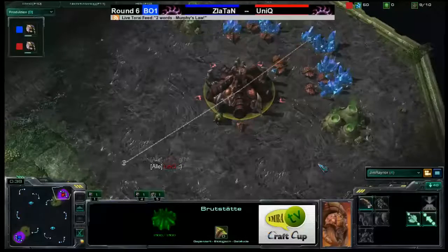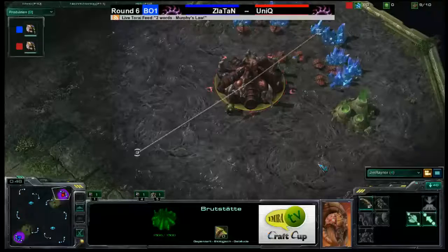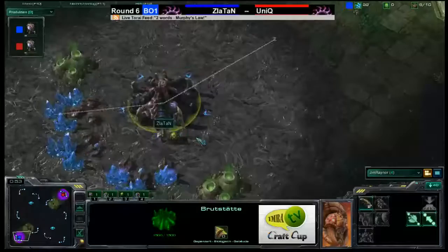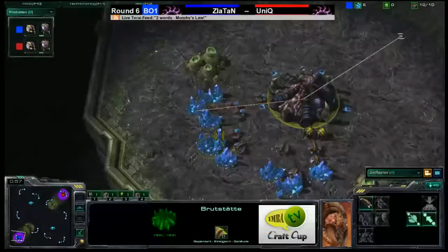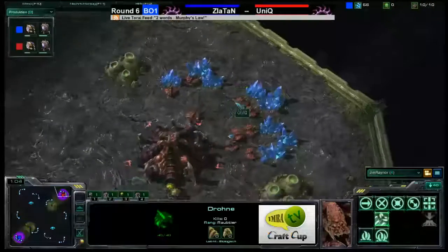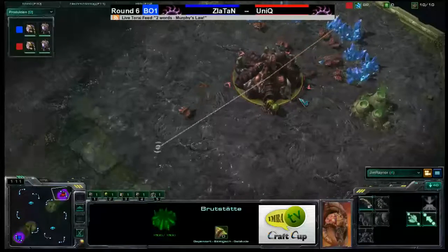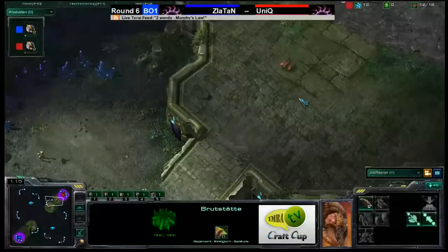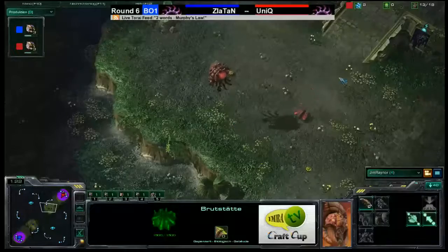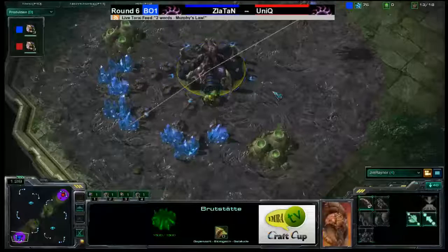This is a 9-round event, so these players are more than halfway through. We've seen both of these players make it to the quarterfinals and semifinals of previous Craft Cup events, so they're both very good. Obviously they're both Zerg players. Zlatan spawning as Blue Zerg in the bottom left-hand corner, and Unique spawning as Red Zerg in the top right-hand corner. Steps of War is the smallest 1v1 Blizzard map in the map pool, which will put an interesting twist on how quickly these guys try to expand and what they do in their first initial waves of attack.